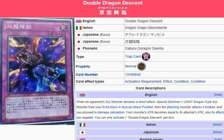What we're looking at here is Double Dragon Descent — Triple D. She wants that Triple D, not that Double D. That Triple D.